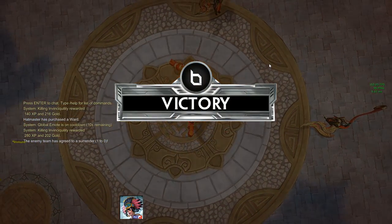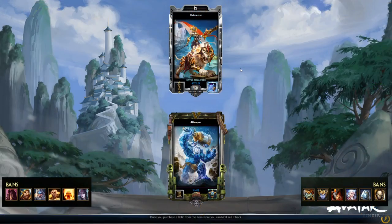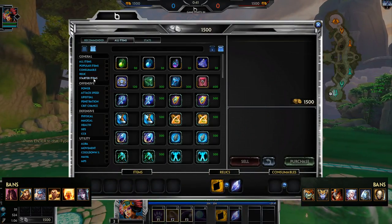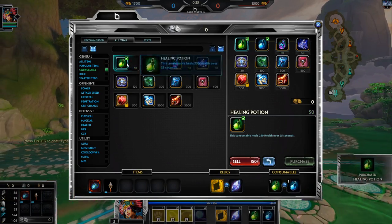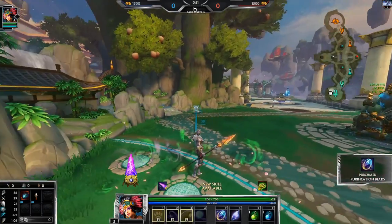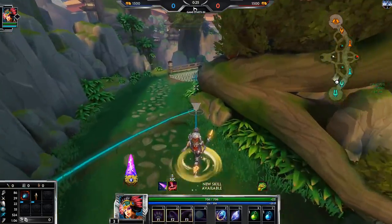I'm going to jump into the next one. Here are the stats as well. What are the chances we're up against a Ymir? This is a matchup I've played from both sides. I'm going to go Transcendence this time. Quite honestly, I think it's a little one-sided — I think Awilix pretty much takes it unless I mess up a lot.